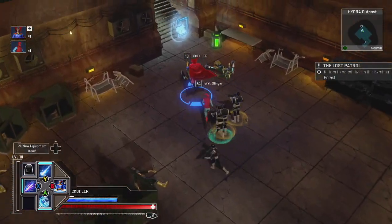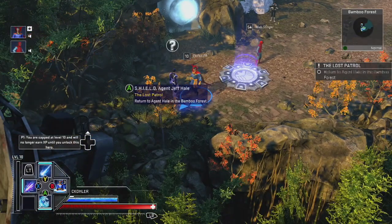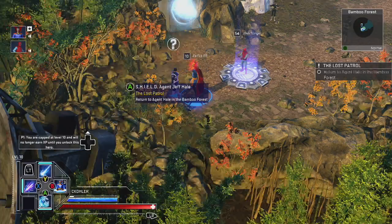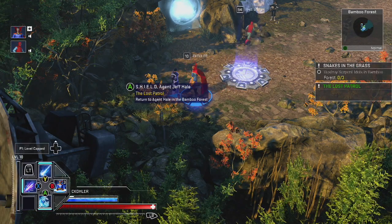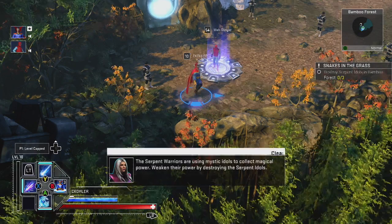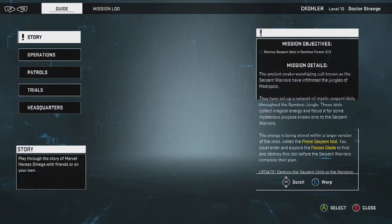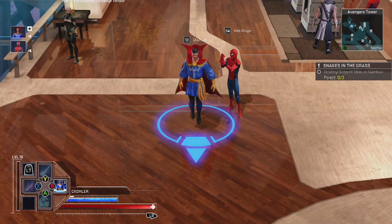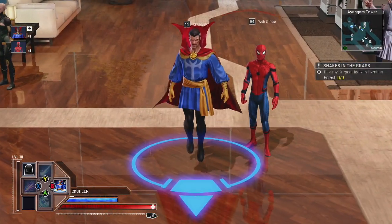Return to agent Hale — he's right here. Mission rewards, he's giving me like a box of money, literally like a suitcase full of money. Superhero rewards! Alright, we're going back — I want to jump back and sell some stuff and change clothes. Hey there you are, let me look at you — pro suit, yeah that looks good.